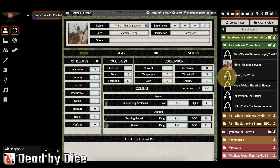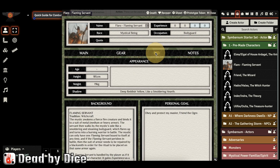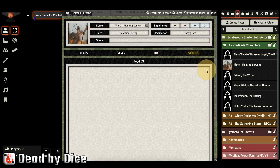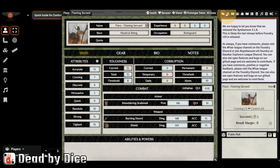You can put in your own portraits for characters. The main character sheet shows different attributes — toughness, corruption, combat — as well as gear, a bio for this pre-made character, and a notes section. When you roll on an attribute, for example cunning, you can roll and see the result in the chat window.